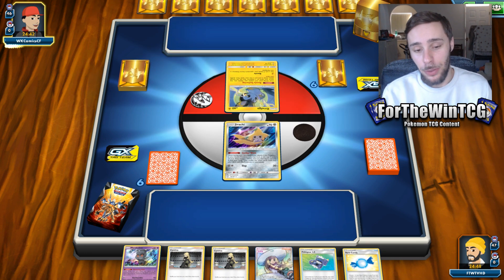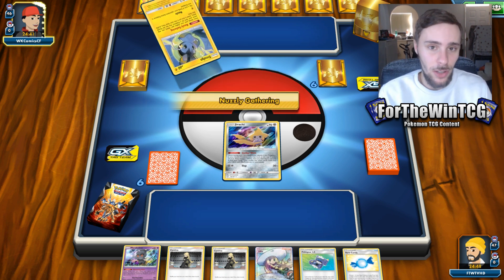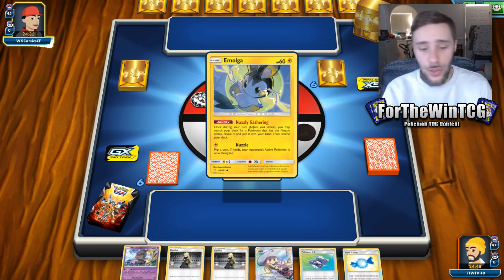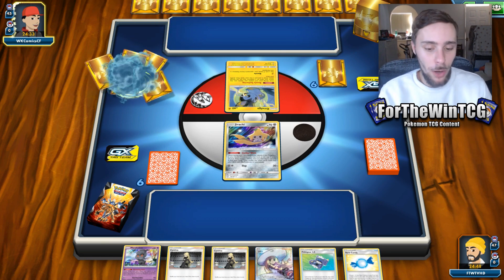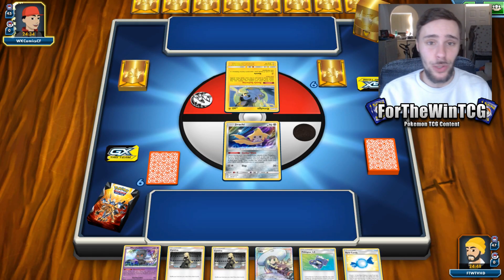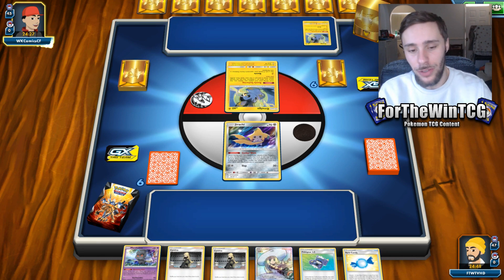Duskull has an ability where you can discard three cards from your hand and just evolve straight into Dusclops from your deck. That's crazy. It's a pretty good turn one move, especially if you're trying to get a turn one Lillie. And it's an ability, so you can just sit on your bench and do it — you don't have to be active for that to happen.